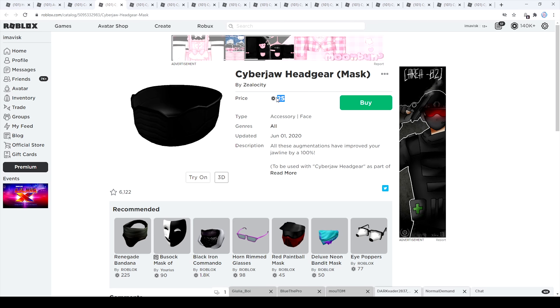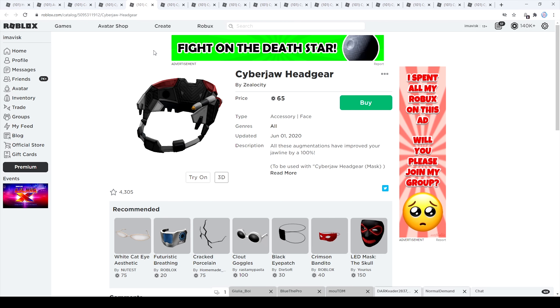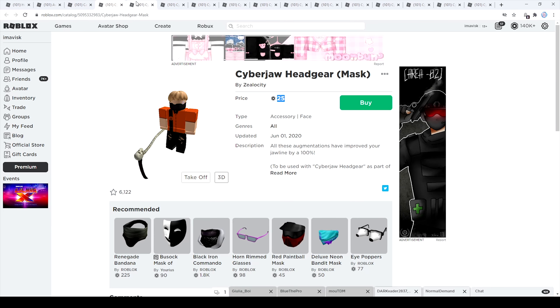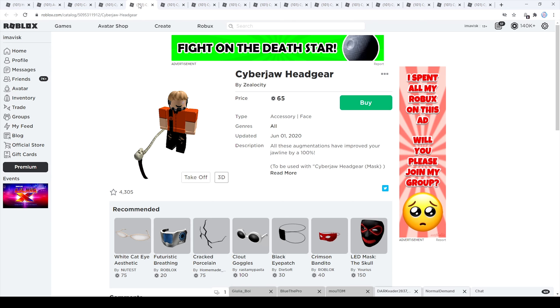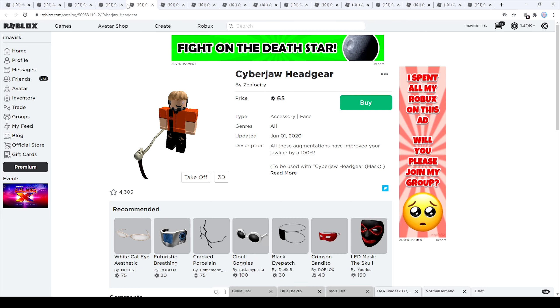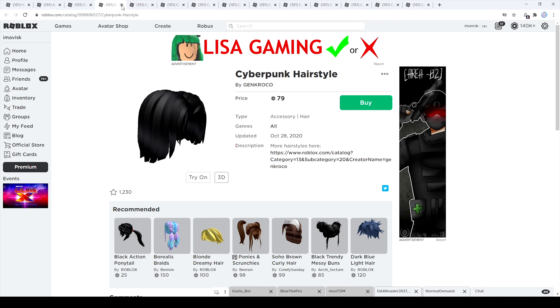Next we have a pretty cool looking mask for 25 Robux — quite inexpensive and nice looking with 6,122 favorites. Let's try it on to see how it looks on the avatar. We also have the cyber jaw headgear, which looks quite interesting. You can actually combine these two face accessories by using the advanced tab on Roblox to wear both at the same time, which looks pretty cool. This one has 4,305 favorites and costs 65 Robux.